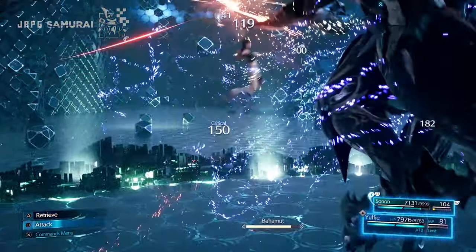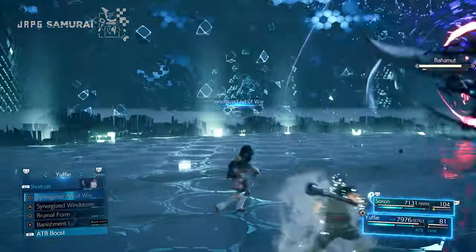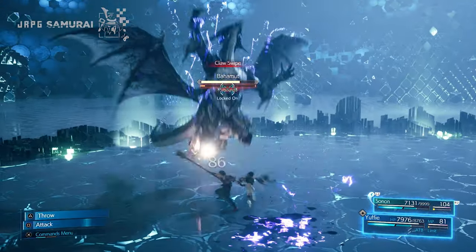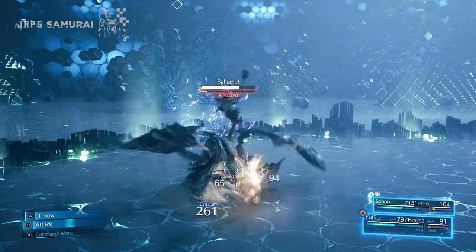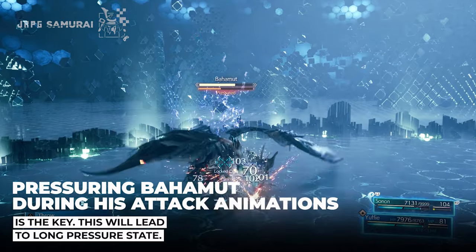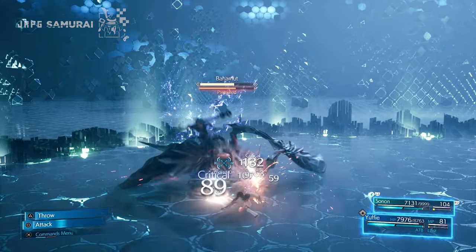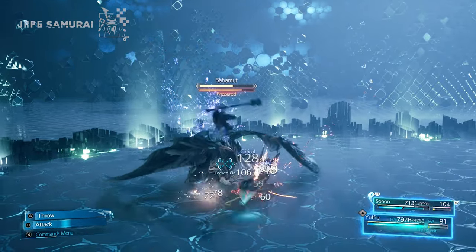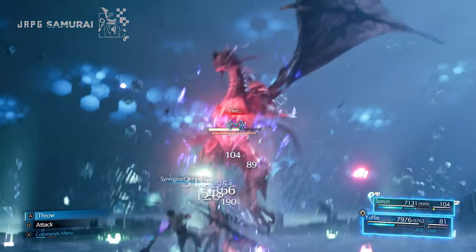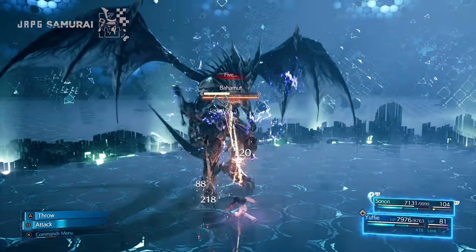Do the aerial retrieve combo once again and dodge the second attack. Continue the aerial combos until the third attack starts — pay attention to it and dodge it first. Quickly toss in another synergized Art of War when he is in the middle of his attack animation, leading Bahamut to be pressured way longer. Dish out the killer physical ground combo until Yuffie and Sonon do the killer jump-sting combo that will fill Bahamut's pressure gauge shockingly fast. 95% of the gauge will be filled, and once Bahamut tries to get back on his feet, cripple him again with another synergized Art of War.